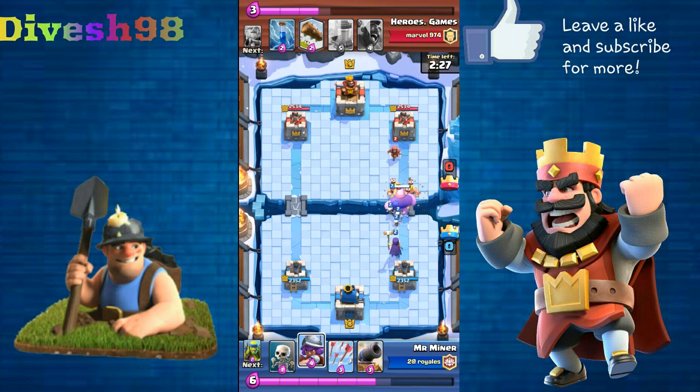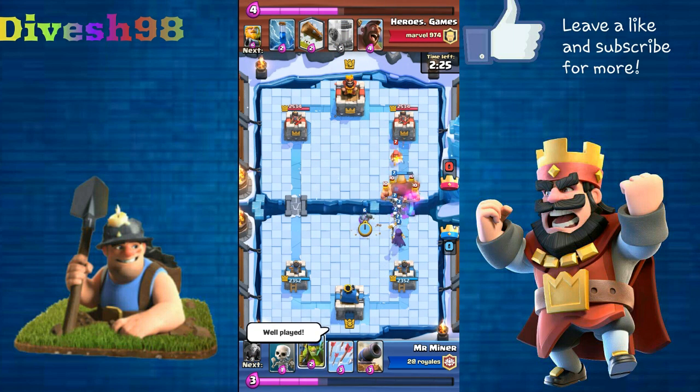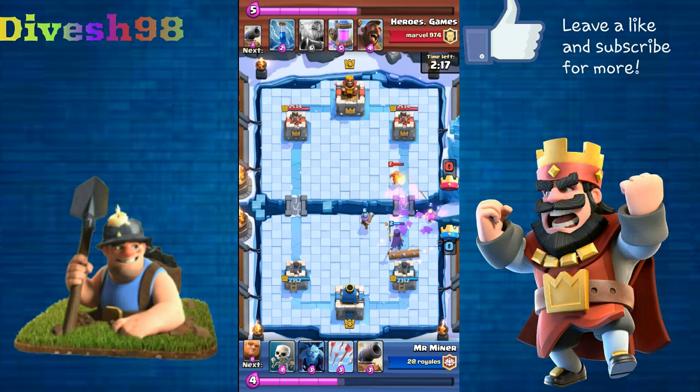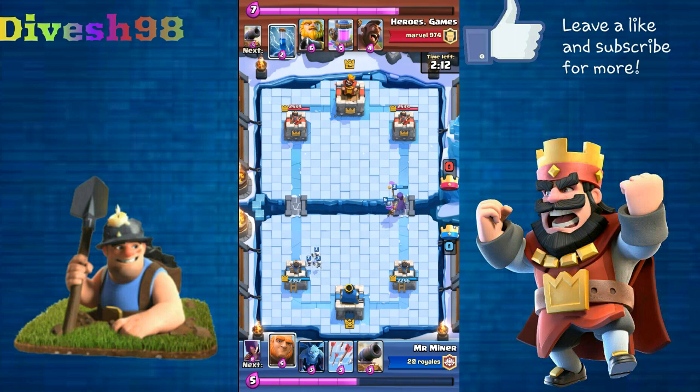My opponent has the log, the pump, the barbarians — a fairly alright deck. He's also got the Royal Giant and the Hog Rider, so two cards that target buildings. I only have one little cannon in my deck, not sure what good I can do with that alone.